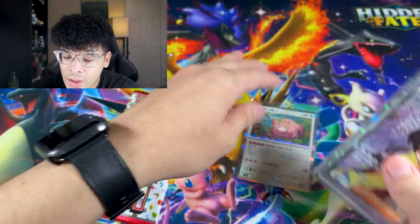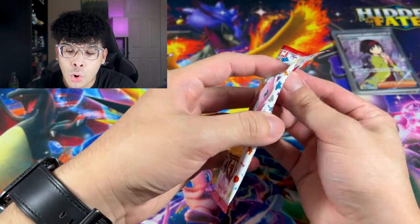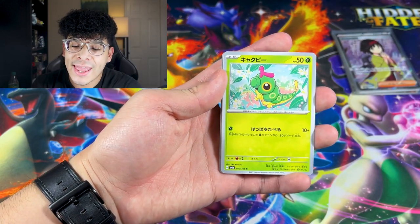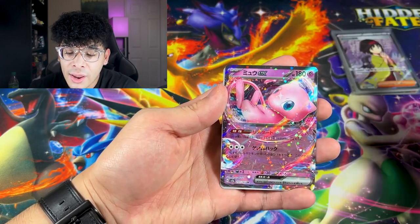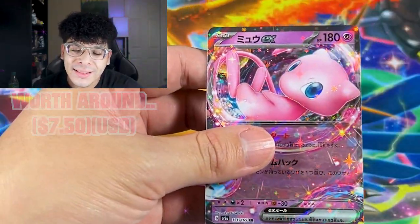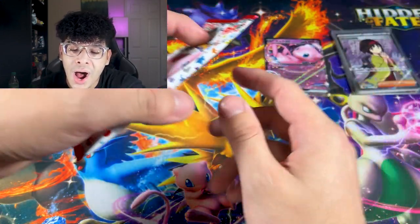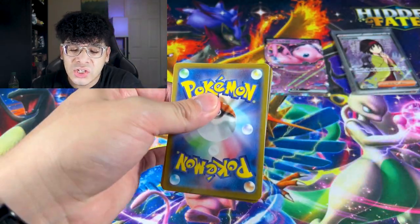Now it is time for the left side — let's get it! We're going to make two separate piles. We got a Caterpie up first, a Lickitung, and then the Mew EX — let's go! One of the chase cards I wanted. Even though it's a regular EX I don't care — that is my chase card. We got one out of the four Mew cards in this set.